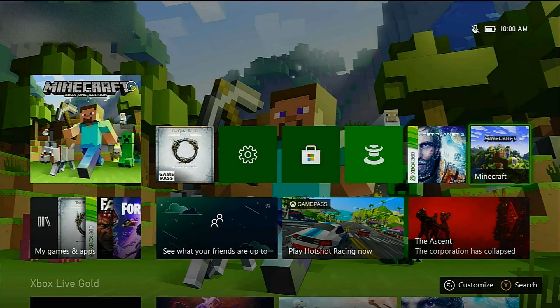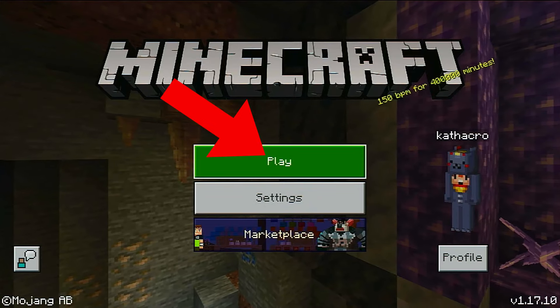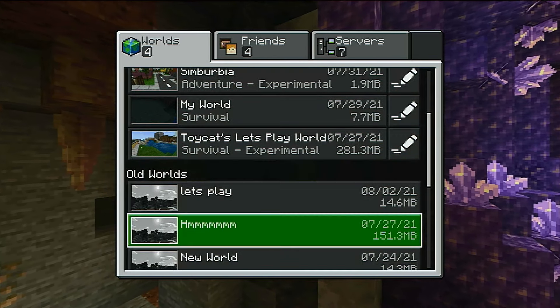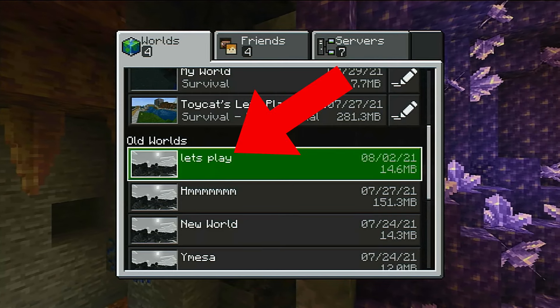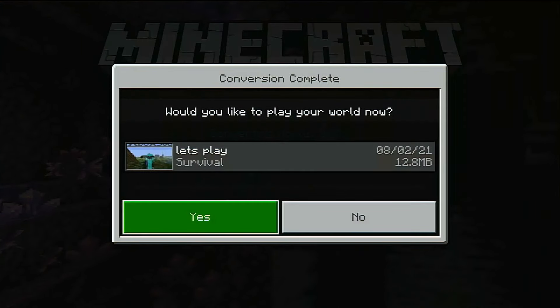And then finally, you're gonna open up your Bedrock Edition of Minecraft. For some reason it was taking really long today — sometimes it loads up really fast, sometimes it does not. Then you're gonna click on Play, then scroll down to the bottom where it says Sync Old Worlds. Then it's just gonna find your old worlds. You're gonna find the one that you just uploaded and click on that. Then it's gonna convert the world — this might take a while again, there's a lot of waiting in this process. Conversion complete.